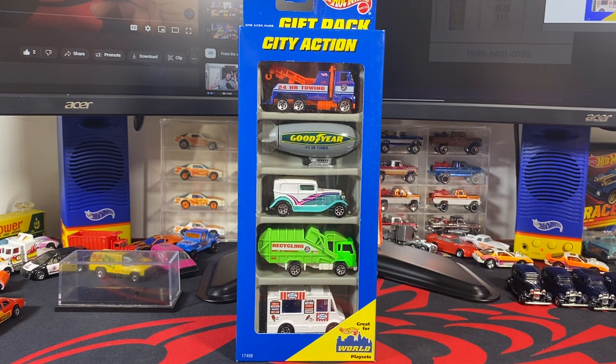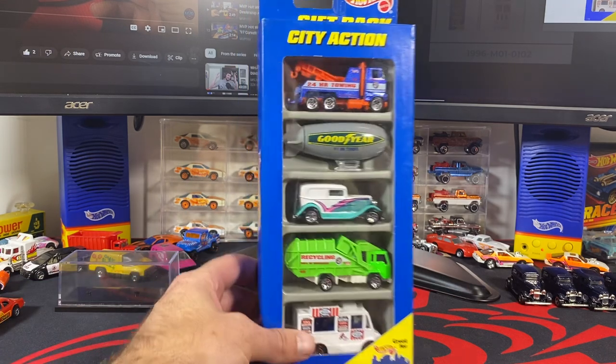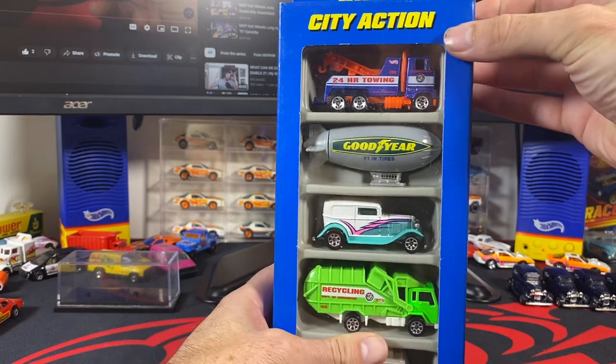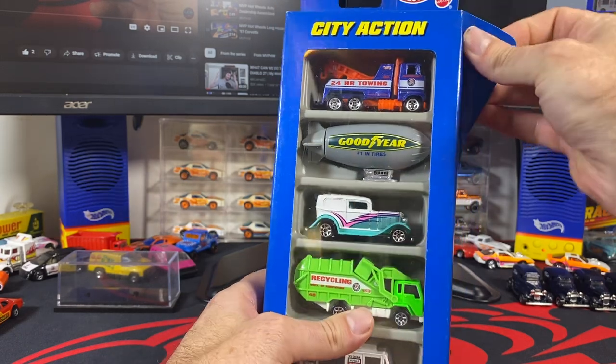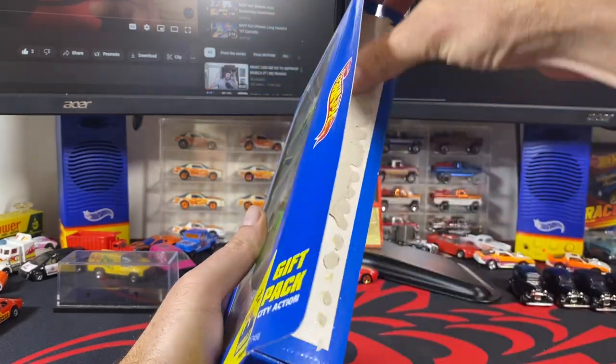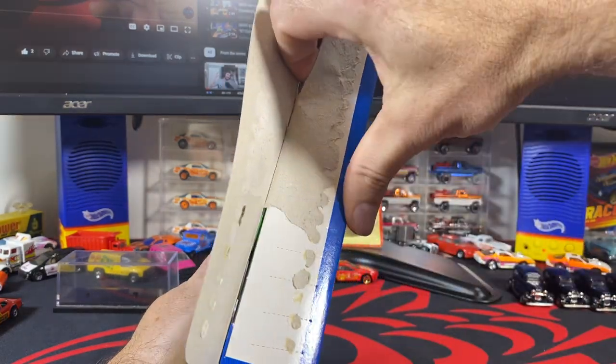I needed the 5-spoke variation of this to be set free, so we're going to open this up. The other four are basically extras or duplicates unless I see something different when I get it open, but I don't think there's any variation differences in those that I can't see from the window part of it. So we'll get that ripped open.